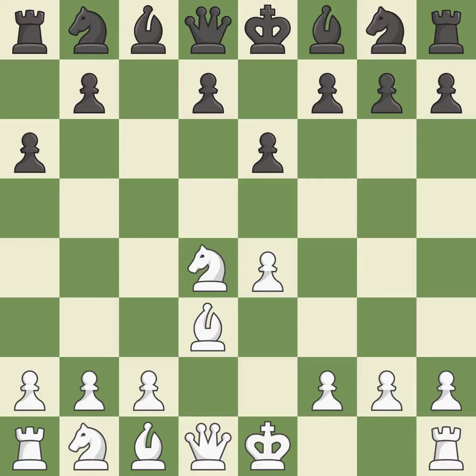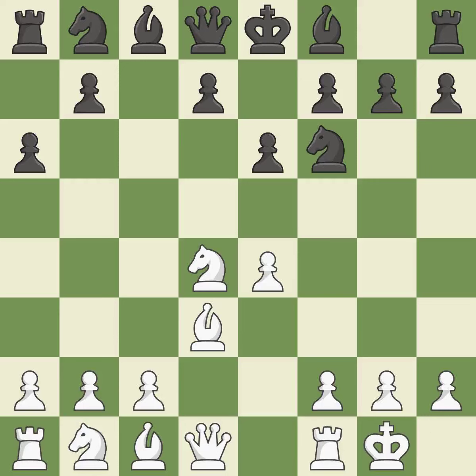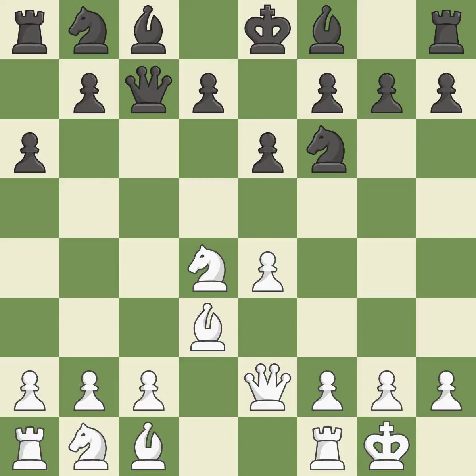Bd3 supports the e4 pawn; if the e4 pawn ever moves, the bishop on d3 will be attacking black's kingside. The e4 pawn is attacked as the knight moves toward the center on Nf6. Castling gets the king out of the center and activates the rook. Qc7 develops the queen and controls the e5 square and the half-open c-file. Qe2 develops the queen, supports the e4 pawn, and defends the bishop on d3. d6 controls the e5 and c5 squares and opens up the d7 square.